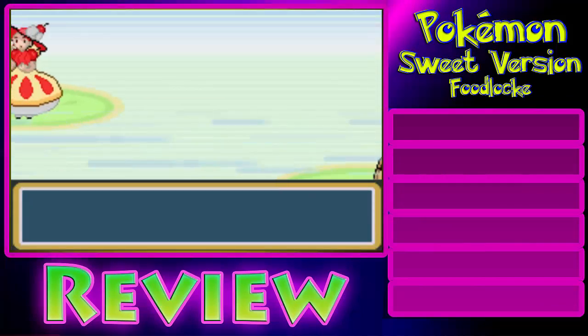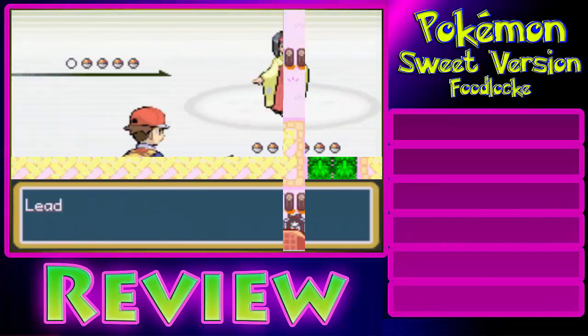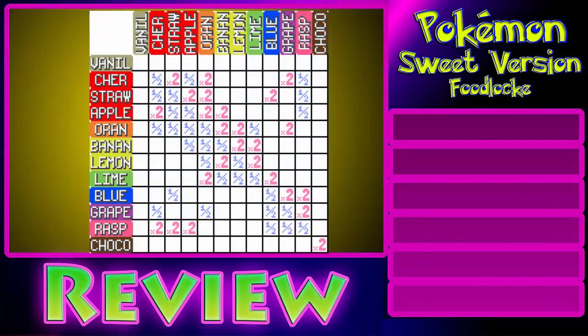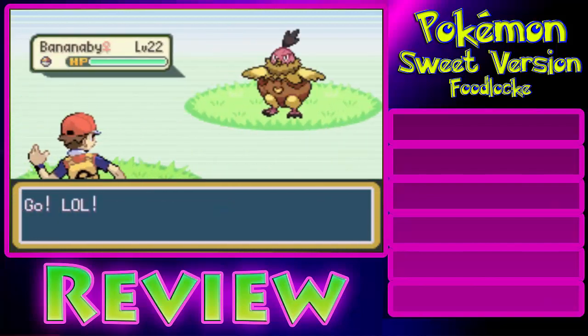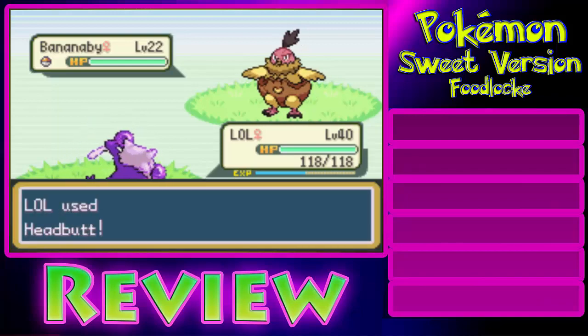Also, some trainers and overworld sprites are re-sprited in addition to the Pokemon. The gym leaders all have different names, and you can't exit some of the gyms. A couple of gyms were also changed. To keep the changes going, the type chart was completely changed, and all the types have new names to correspond with food. Finally, the Pokemon — called Pokésuites — are all located in different areas. As you can tell from these changes, they were some really, really huge changes.